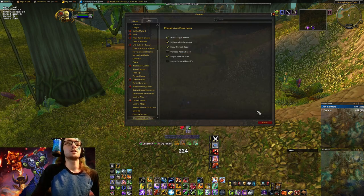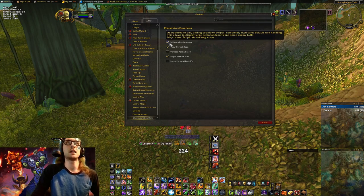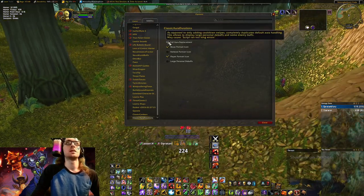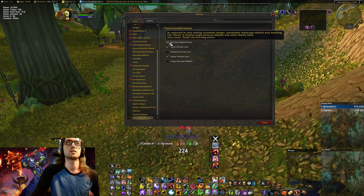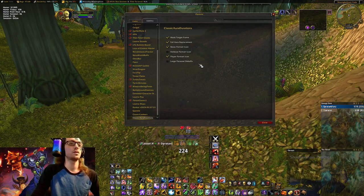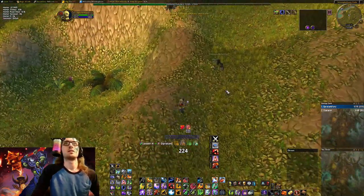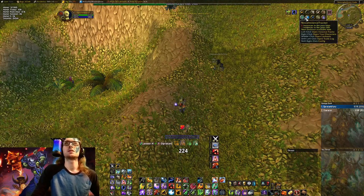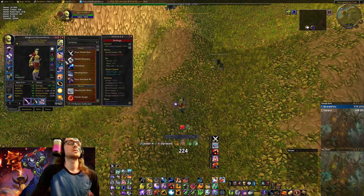Classic Aura Duration — this is how you see people's buffs in Classic. When you download this it's at the very bottom of the add-on list and you have to enable full aura replacement. Downloading this add-on doesn't work out the gate until you check that box. For all of you watching streams wondering how streamers can see their buffs — that's how. Weak Auras, TSM, Itemrack.